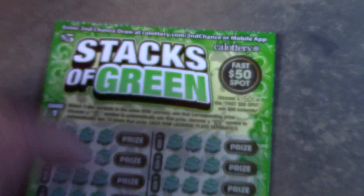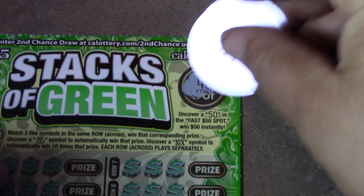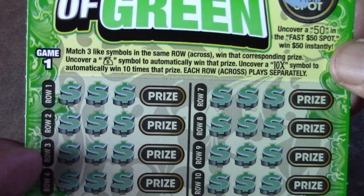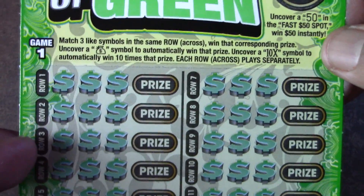We'll do the Fast 50 spot first — looking for the five-zero in that area to win fifty dollars. That's a 48, no luck there. On the main game it's a matching-three symbols game. Find a money bag and you automatically win the prize; find the 10x multiplier and you win ten times the prize.